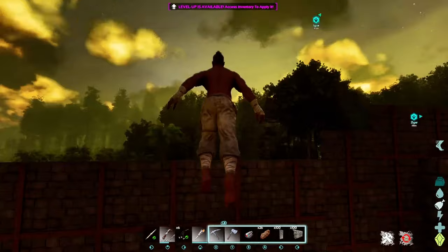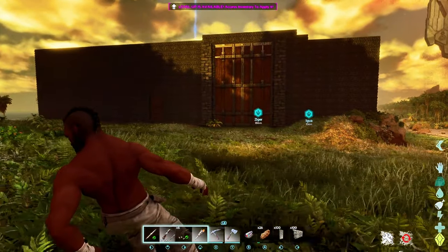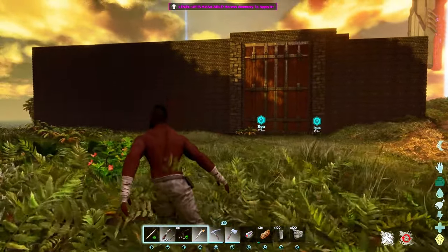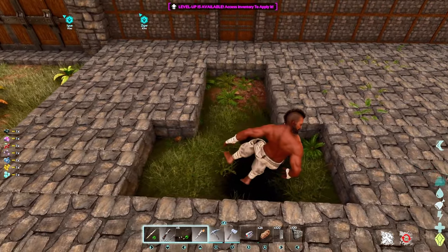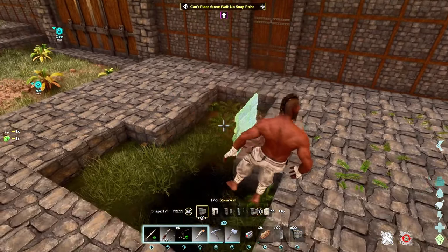Now that we have the front gate done along with the entrance and the wall, let's look at it. Whoa boy, that looks intimidating — it's something you don't want to mess with, if I do say so myself. Now we need to start working on this taming pen. I plan on putting big walls up to tame big dinos. There's a lot of work, so let's get to it.